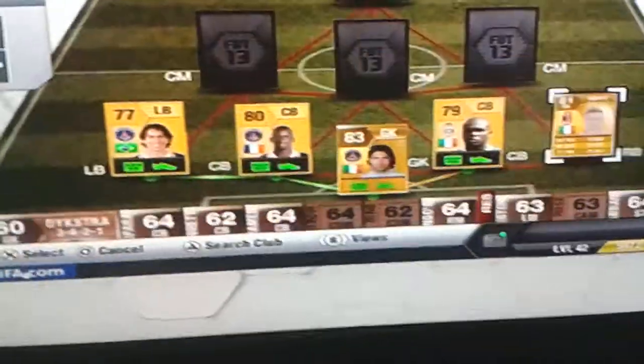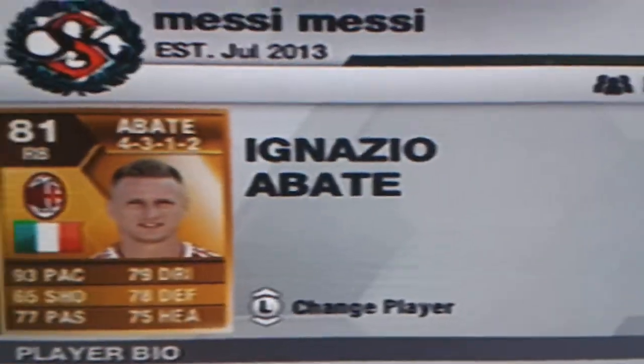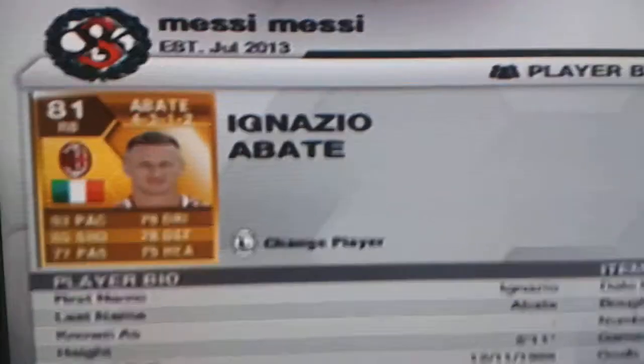Here's our right back. 89 pace — look at the state of that pace. He cost 5k. 70 dribbling, 78 defending, 71 passing. I may have a bought a counter bone for 1.9 — that was a big downfall.